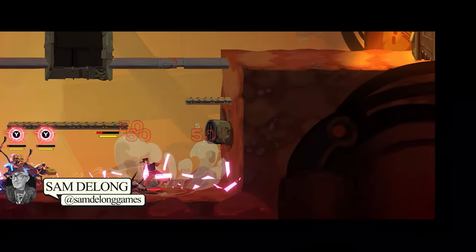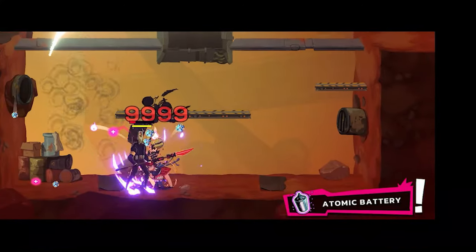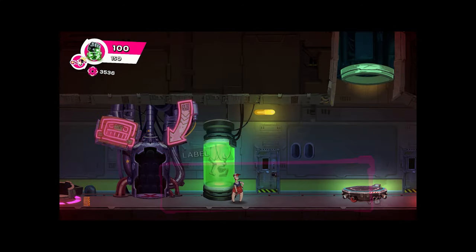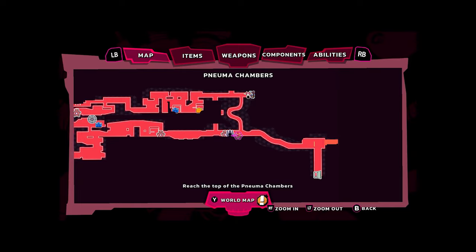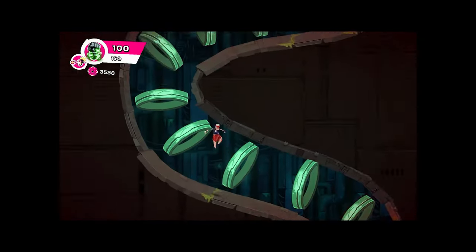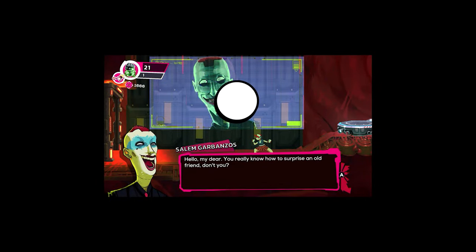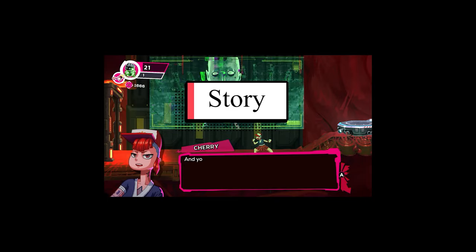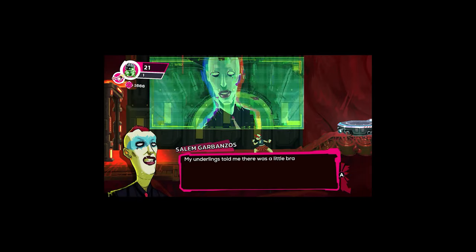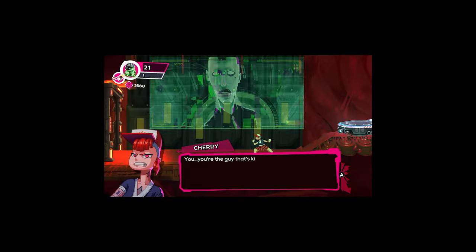Hey guys, this is Sam from the Gamer Section, and today we're gonna be taking a look at Cookie Cutter, a 2D hand-drawn Metroidvania being developed by Subcult Joint — it's their first game — and published by Rogue Games. You play an android who is out on a quest for revenge after her creator and lover is kidnapped.